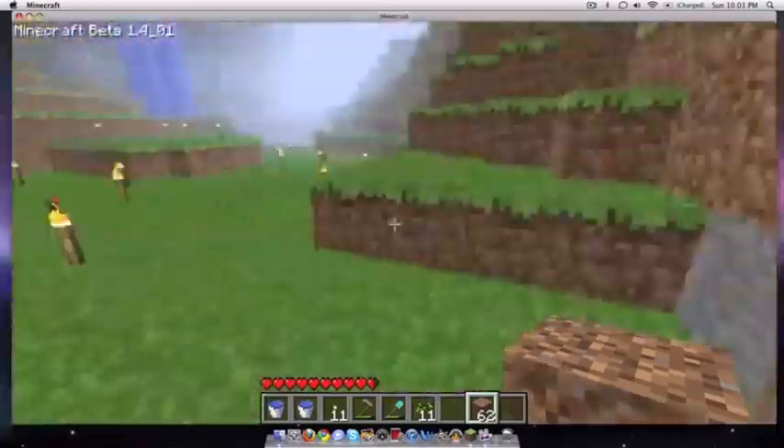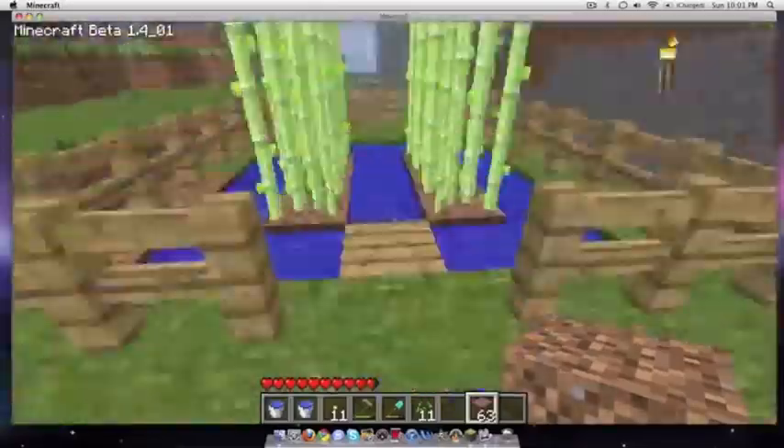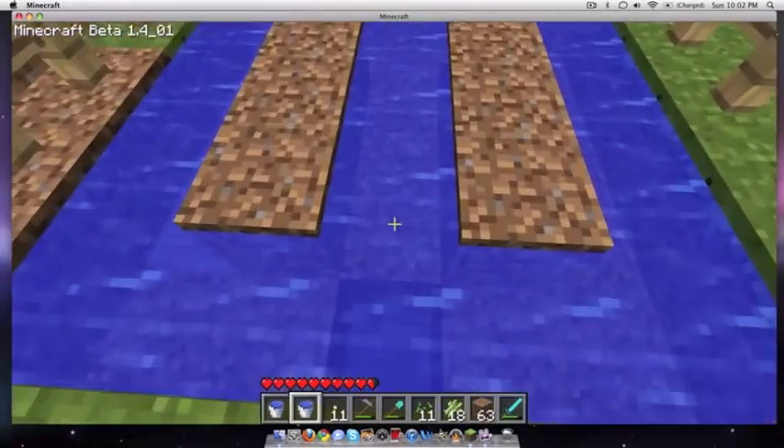Alright, now we're going to head over to where we're going to build our sugarcane farm. While I was doing the wheat farm, I forgot to mention that you do have to fence the wheat farm's area in. For the sugarcane farm, you don't have to have fences, but it is a little bit more aesthetically pleasing.